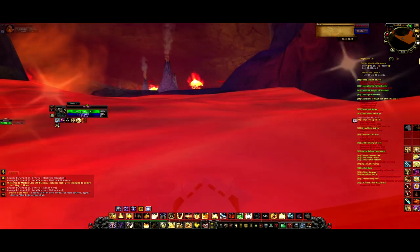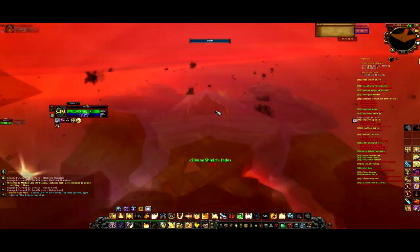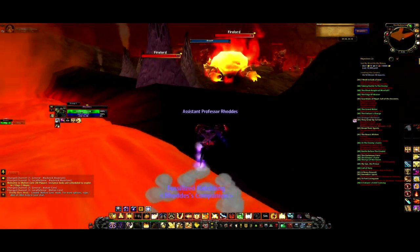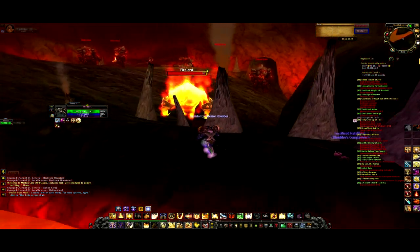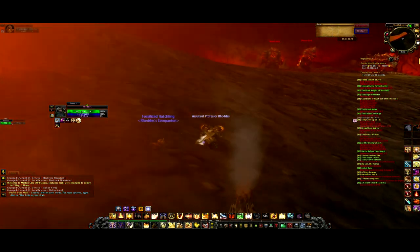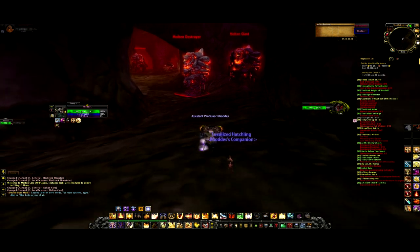They drop the Blood of the Mountain, which is needed to make the Legendary Sword Thunderfury, the Blessed Blade of the Windseeker, and the Sulfuron Hand of Ragnaros. These are both sought-after items due to their bragging rights, and relatively easy to solo these instances. You can sell the Blood of the Mountain for generally a very high price, depending on your server's economy.